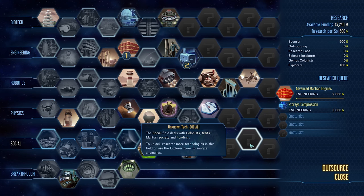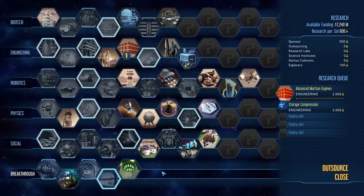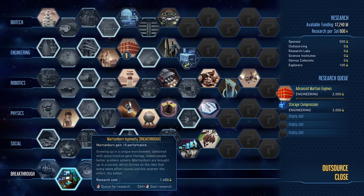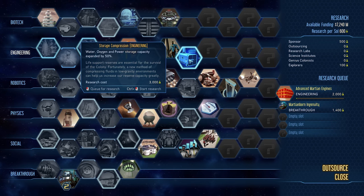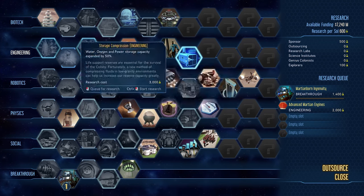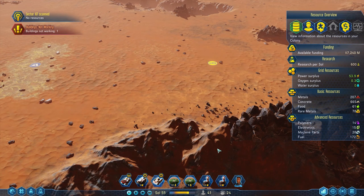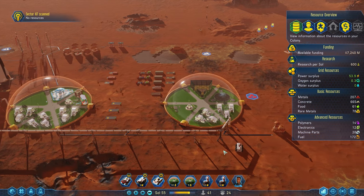Let's get that. Yeah, that seems awfully good. We should probably get that too — Martian born. Let's get that first. That's free 10 to your performance just for being born here. That's pretty awesome.